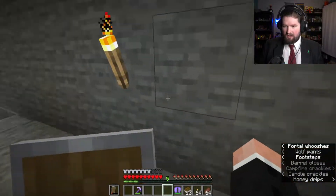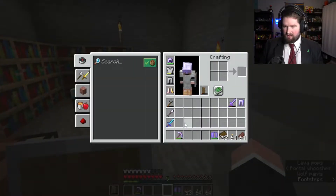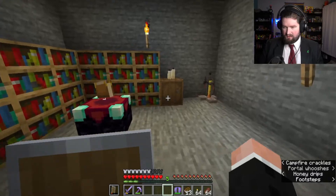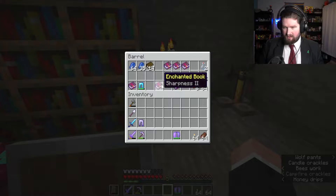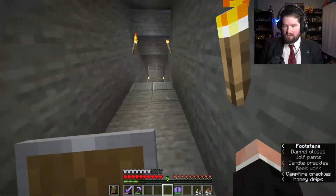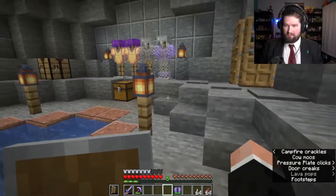So, fantastic. I also want to make some... oh, I need to put my books away. I'm terrible at this. Let me put these back in here. Yeah, that's how I've been getting any of my enchantments. I just kind of pick a random item that I have.